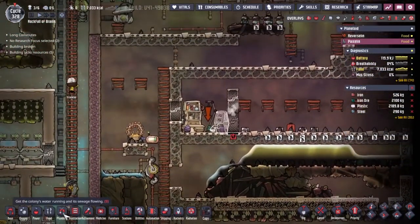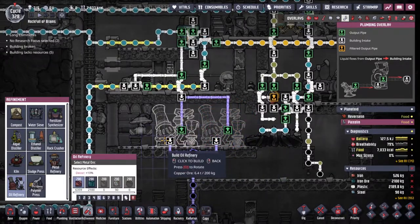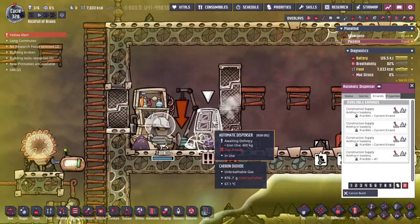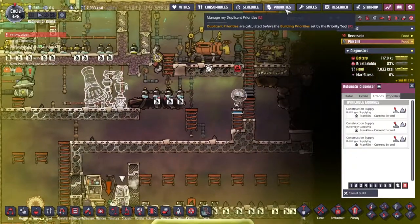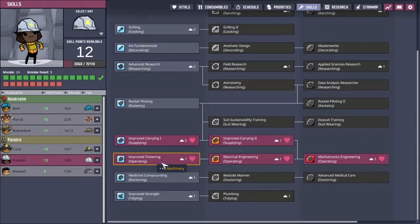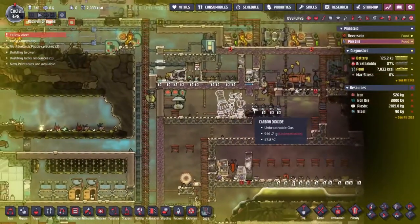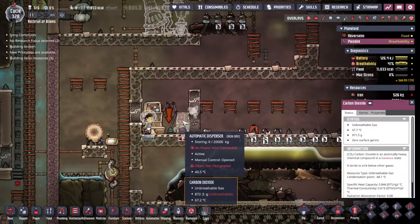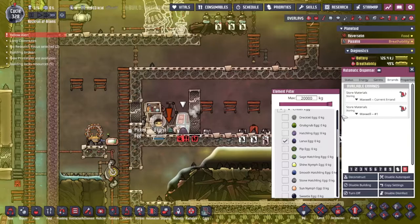I've gone ahead and put the alarm onto this automatic dispenser — we want everything powered by this right now. Let's come into Franklin's skills. She's got improved carrying — that should have been enough. Maxwell has taken over building this up. I want to come into the critter egg, hit the lava egg, and have Maxwell be the only person who can do anything. I want to sweep up — sweep only. The ones down here, this is where I put them. They've been swept already, so that should mean it's a nice automatic system.